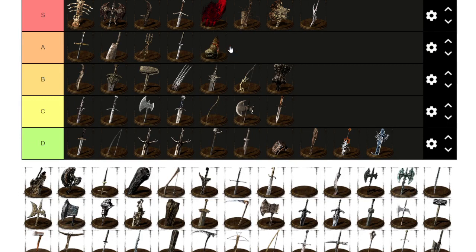Dragon's Fist — for moveset and meme potential alone I give it A. I lost a fight to this once and it was amazing. But it's definitely not S tier because it's weak.